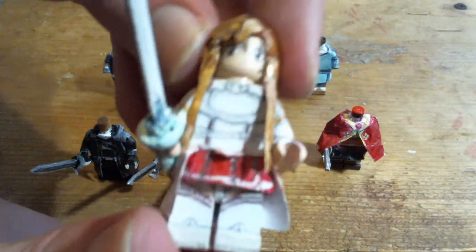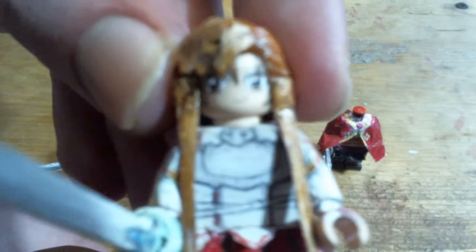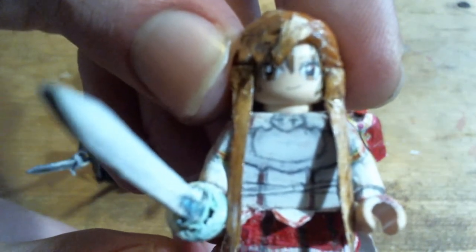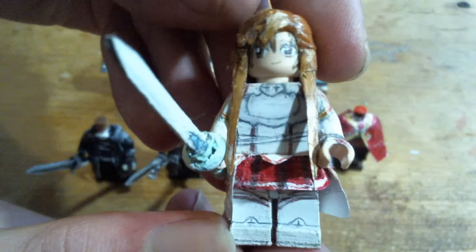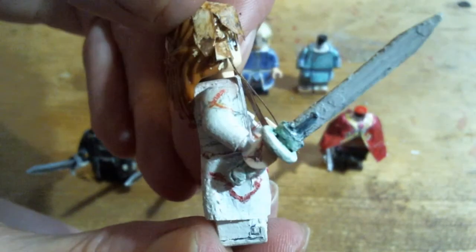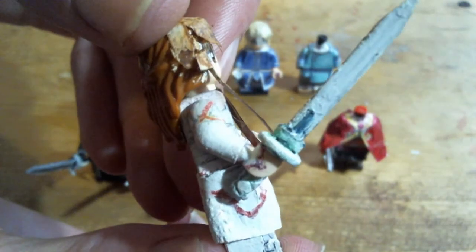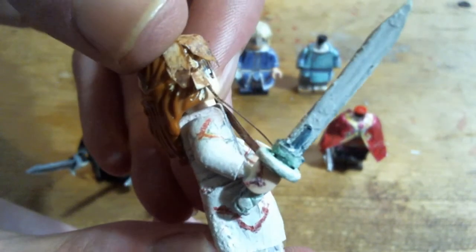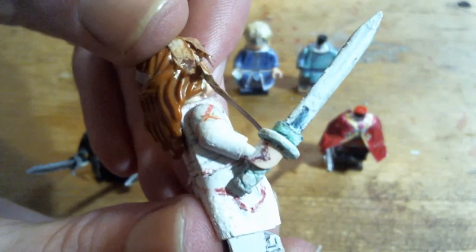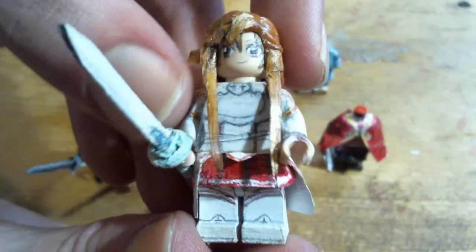The iconic Aincrad Asuna design. This is an edited Katana piece with — I'm not sure what it's called, but it's a Technic piece — and I cut it in half, very painstakingly cut it in half, to make the handguard.